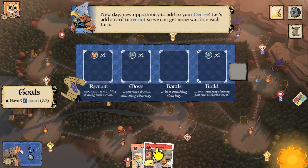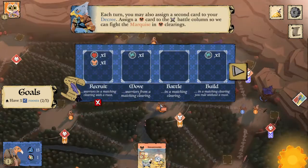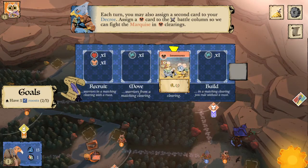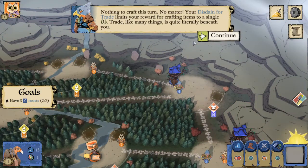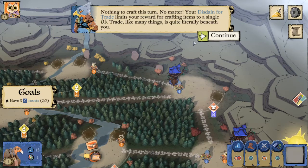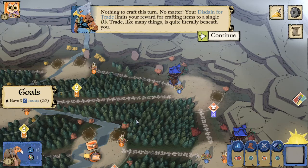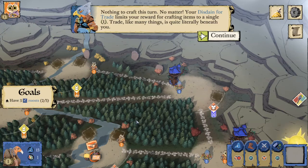Now we're going to add a fox card to recruit because they want us to get more warriors out - again, a bit risky. We're going to assign our mouse card to battling and go into daylight. Nothing to craft this turn, but we can only gain one point from crafting anyway. Crafting either rewards you with items and points or effects. There's no detriment to the Erie when they craft for effects, but when they're crafting for points, they're limited to one, unless they have the builder leader which removes disdain for trade.